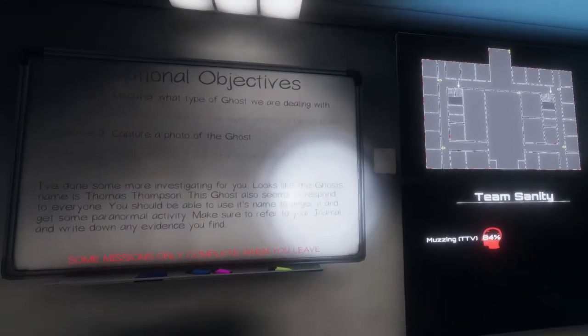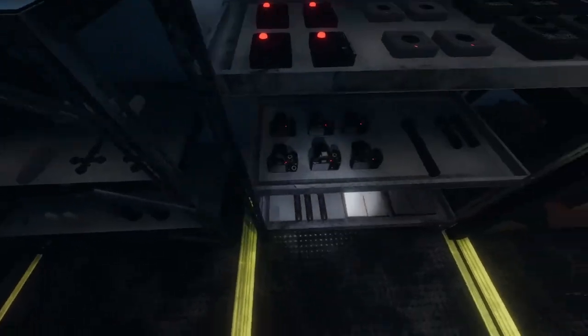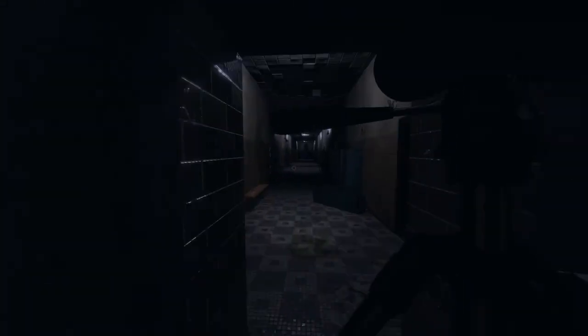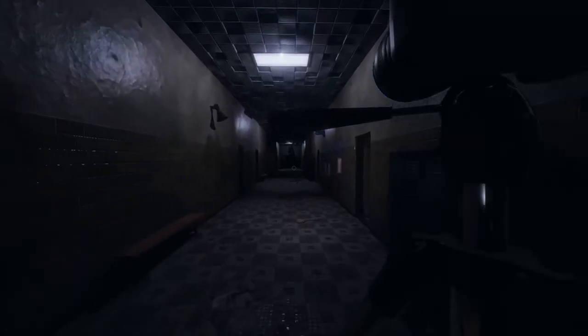We've got EMF readings in that room, and the only thing left now is to capture a picture of the ghost and determine what ghost we're dealing with. I'm going to grab a ghost writing book and a camera on a tripod. If you haven't got tripods you don't need them — they just make it a little bit easier to position cameras in a nice place to determine if we've got orbs or not. On the last run, I'll get a photo camera and the UV light to determine if we've got fingerprints and capture a photo of the ghost. Solo runs aren't much more difficult than working in a team — it just takes a little bit longer to set up the equipment when you've only got one pair of hands.